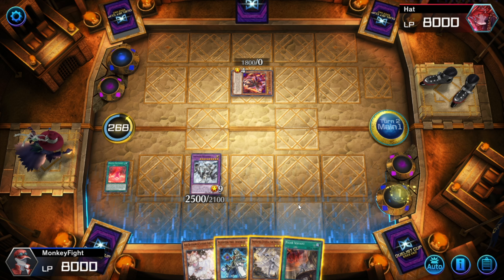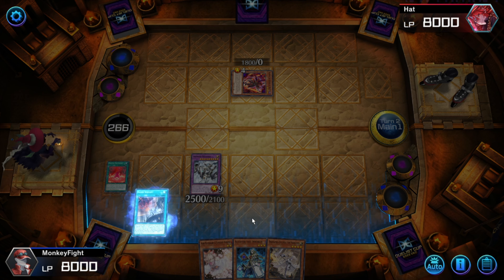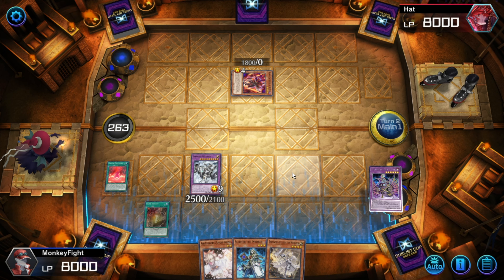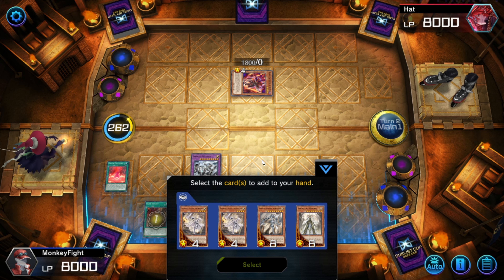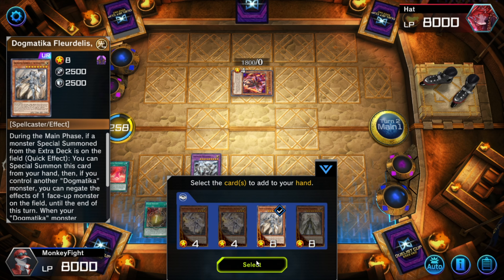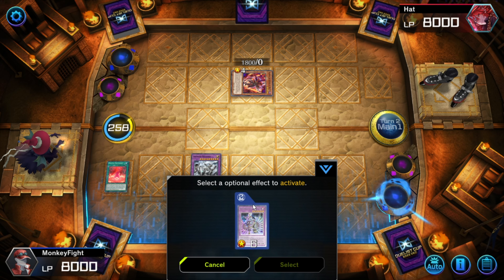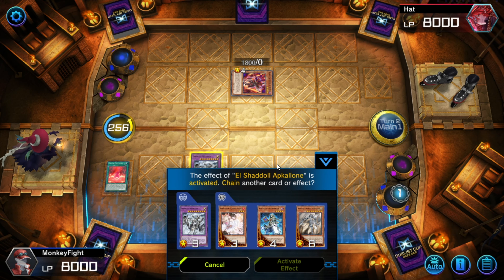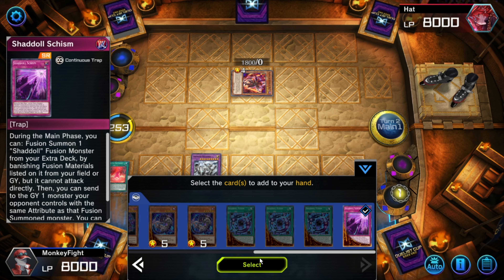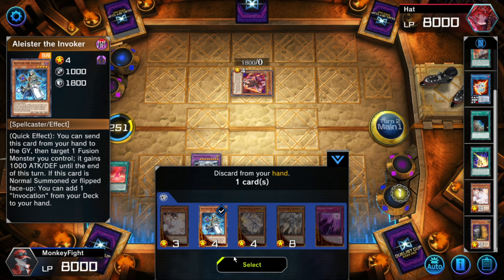Alright, now I have to think here. We'll do this usual play. I'm going to dump Alpocon. We already have an Ecclesia in hand, so we could add a Maximus — we're going to add a Fleur de Lise. We're going to send Alistair the Invoker to Grave so we have a Dark in Grave so we can Fusion Summon into Winda via Shadal Schism. There's not another Dark in our Grave unfortunately.